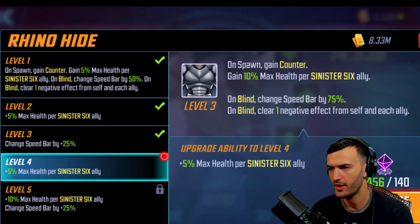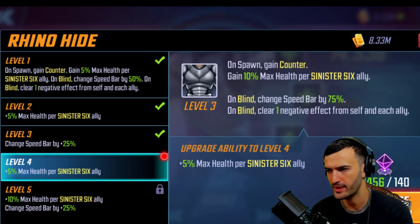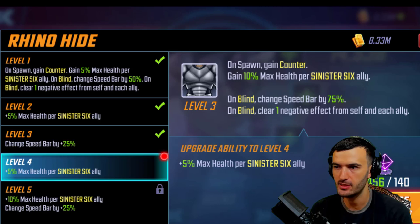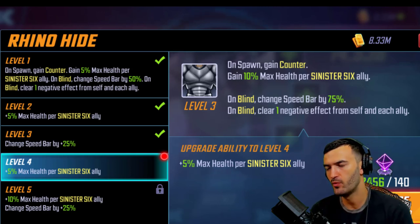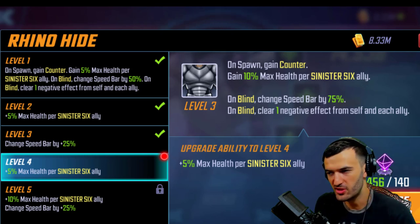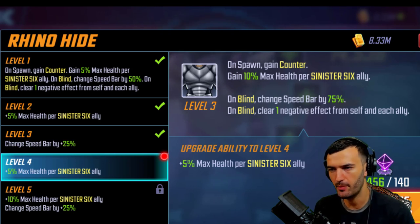If you're using him on a Sinister Six team with five members, that's 100 percent max health — he'll last a lot longer. The interesting part is the blind mechanic: on blind, change speed bar by 75 percent, and if you max this out it's 100 percent speed bar when he gets blinded. When blinded he also clears one negative effect from himself and each ally — and it doesn't say Sinister Six allies, so you can put him on any team to counter blinds from Magneto or Mordo.